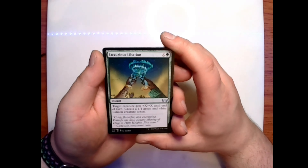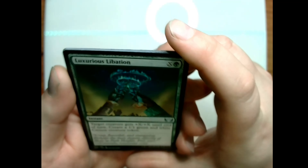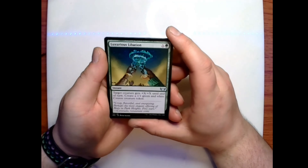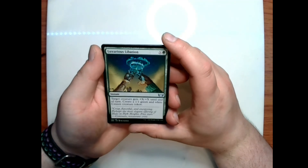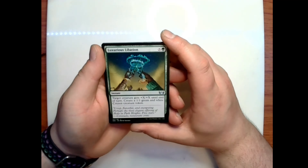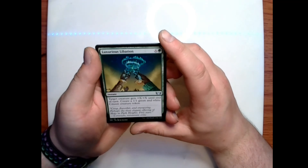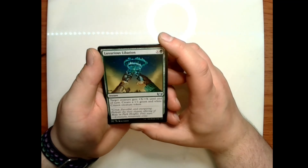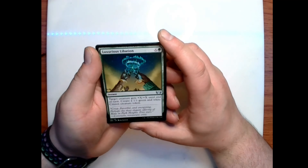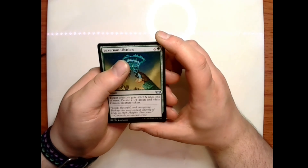Luxurious Libation — pretty neat, very magical. X and a green for an instant — target creature gets +X/+X until end of turn; create a 1/1 green and white citizen creature token. Flavor text: 'Crisp, flavorful, and energizing — perhaps the most elegant offering of halo in Park Heights. Five stars,' says Consuelo, restaurant critic.